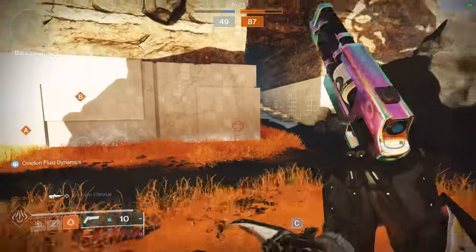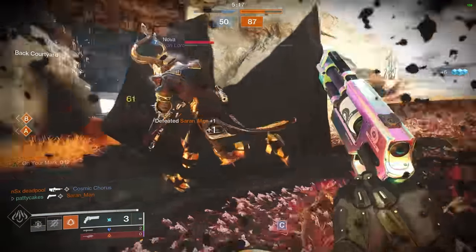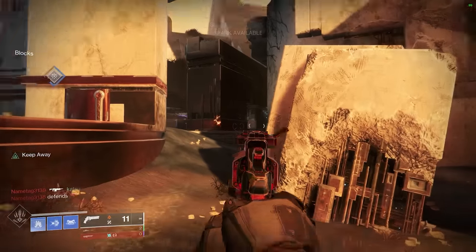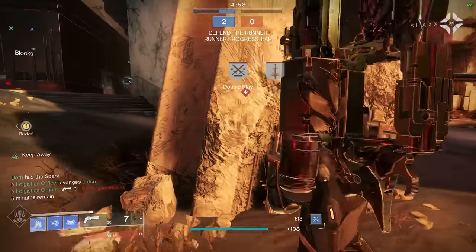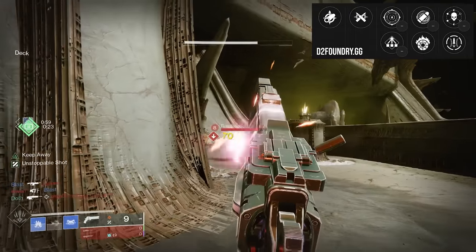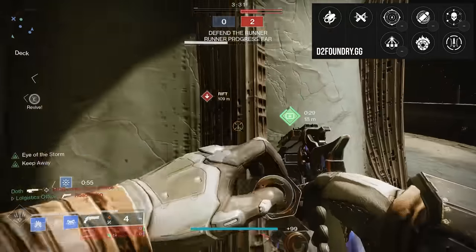Time for the B tier, and here we finally have quite a bit to talk about. These are all hand cannons which are almost good choices but just lack a little bit of oomph to make them special. Our first entry is a perfect example: Epochal Integration. Bungie really hyped us up for this one only to deliver a somewhat mediocre weapon. It's a solar 140 with okay stats and fixed perks that are actually pretty good, but still no match for the better hand cannons. As a newer player it's really easy to get and will serve you well, but you'll quickly outgrow it.